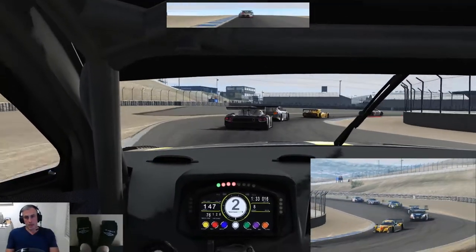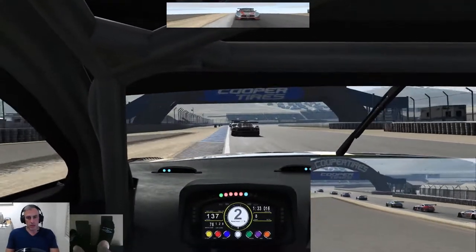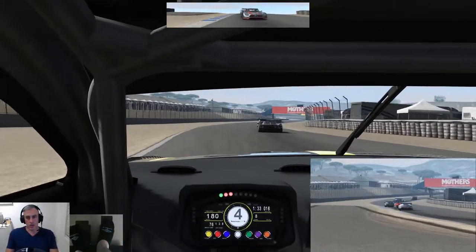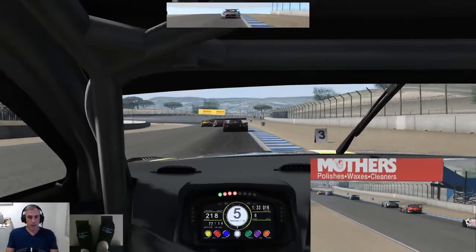As you can see, we've done a lap now and the AI are successfully making it through the corkscrew. When you raced there previously, there wouldn't be a lap where they wouldn't lose it on the actual downside of the corkscrew — halfway through the corner.